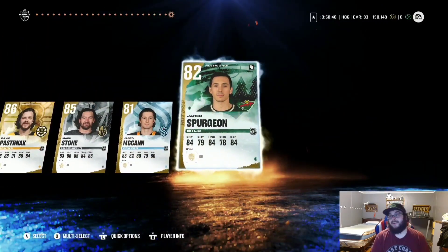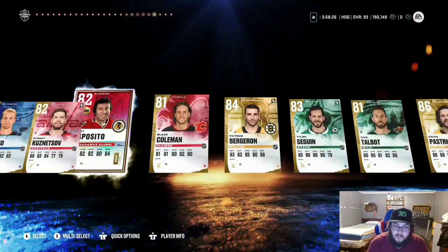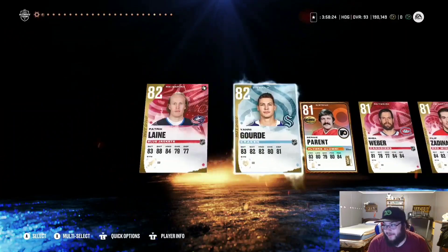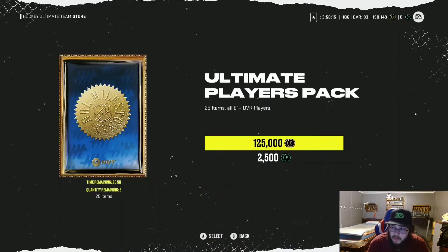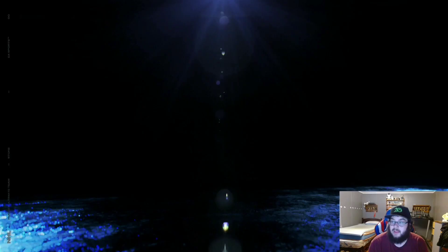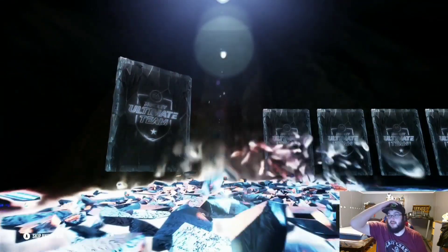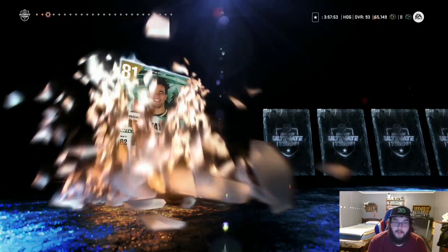Well, how to flush 125,000 coins down the toilet — wonder why I don't do pack openings anymore. It's because I don't care about HUT and this is why. Still have one more, hopefully two more packs, and hopefully by then NHL 23 will be out so I can actually care more. Come on, give me the 96 Sundin and I'll play your game more — he'd technically only be my third left-handed centerman.